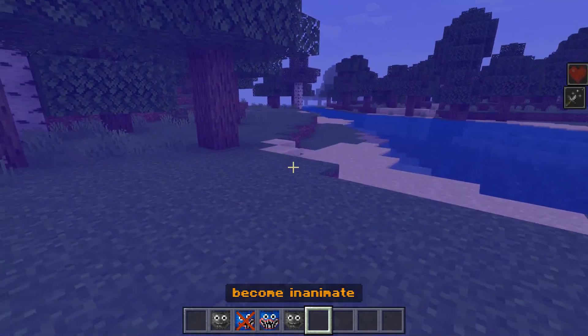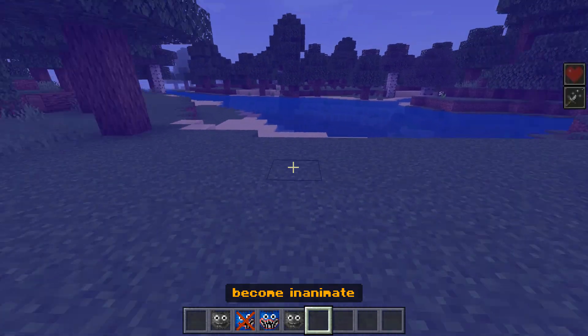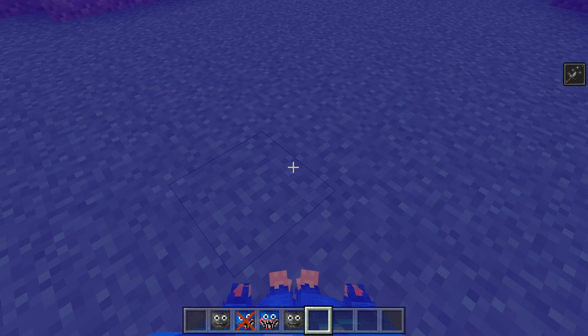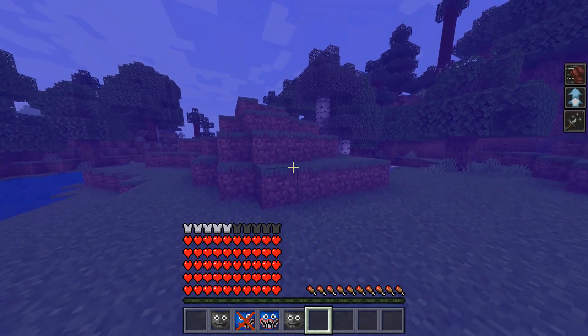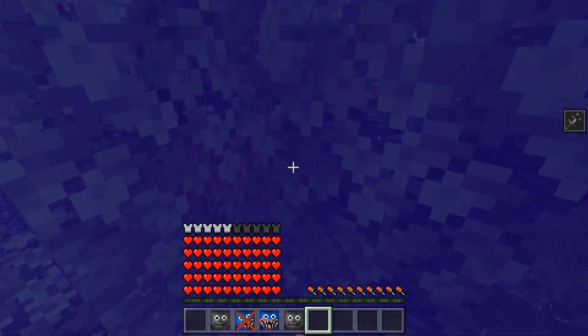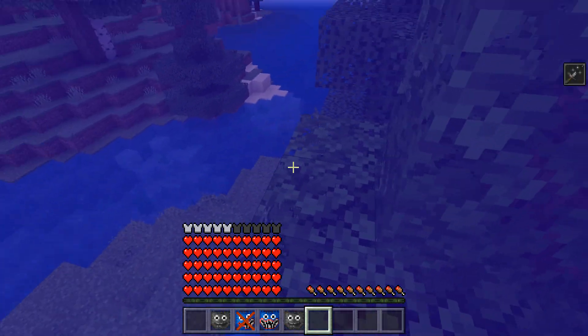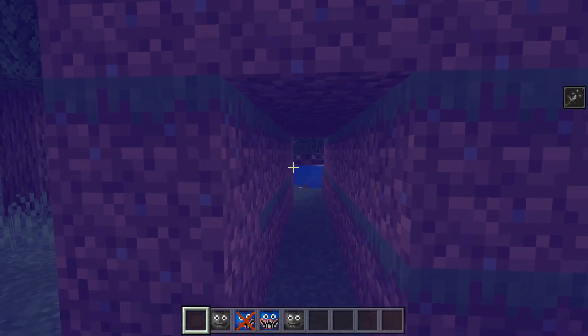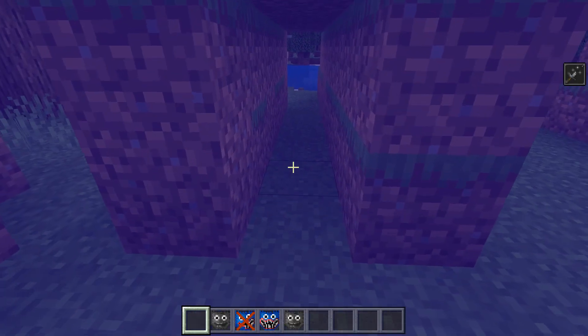So what can you do besides just walking? First of all, you have a lot of bonuses. You have a lot of HP, as you can see. You can jump really really high, and you're really really powerful. Also, you can crawl — it looks very sick.